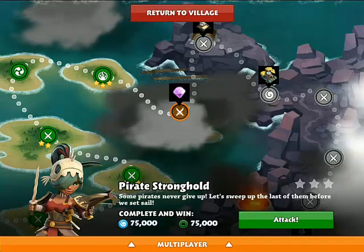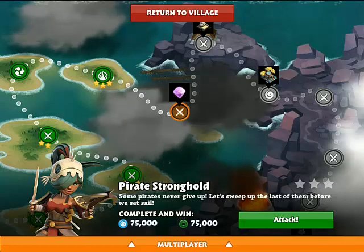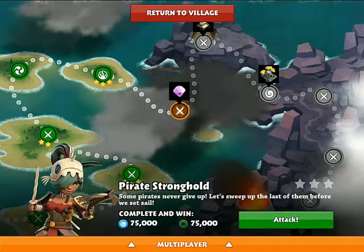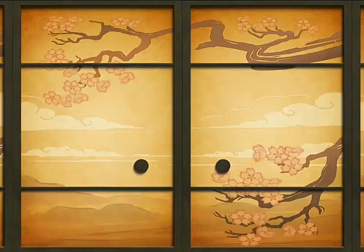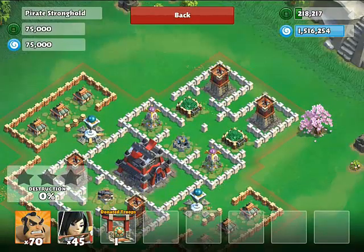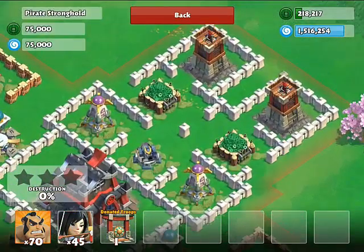How's it going guys, Kiko here. In today's video I'm going to be attacking the pirate stronghold, and at the completion of this level you get a hundred diamonds. So let's get to the base and see how we are going to attack it. My army composition consists of 70 samurais and 45 archers.